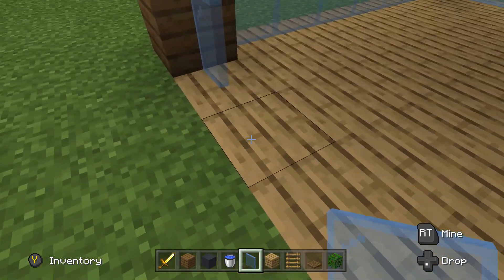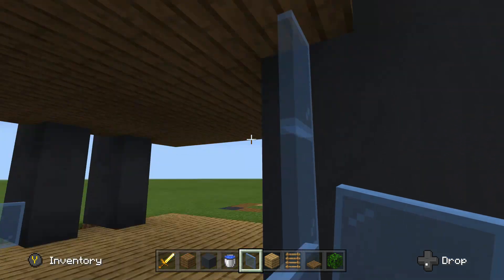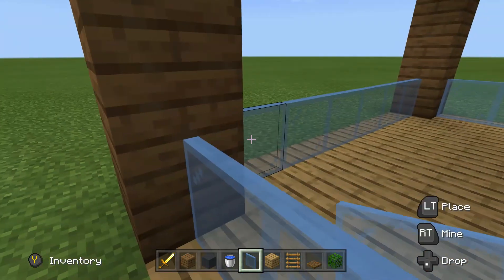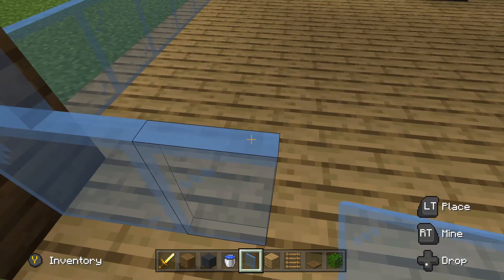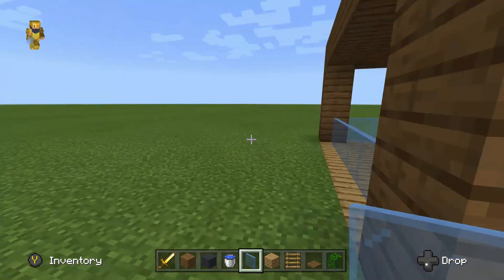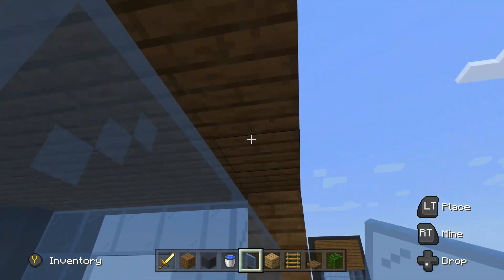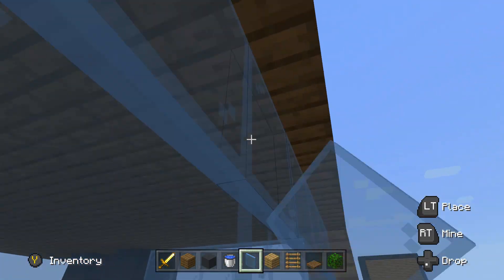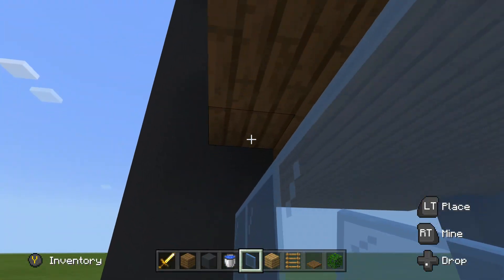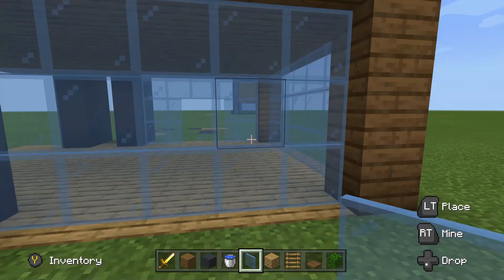Place two here and then two on this side. Put those up to the ceiling, make it above, and stop it there. This is going to be the doorway. Get this side done, and then this side will be done.